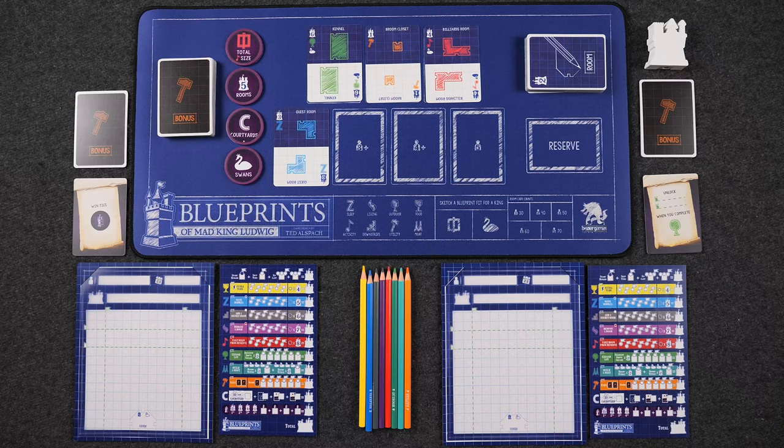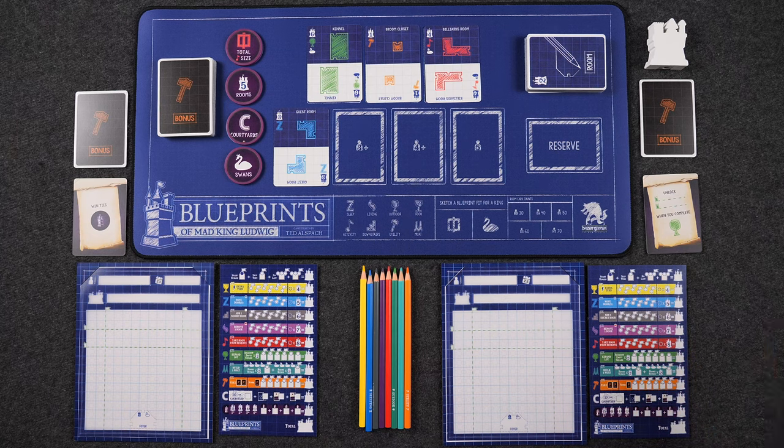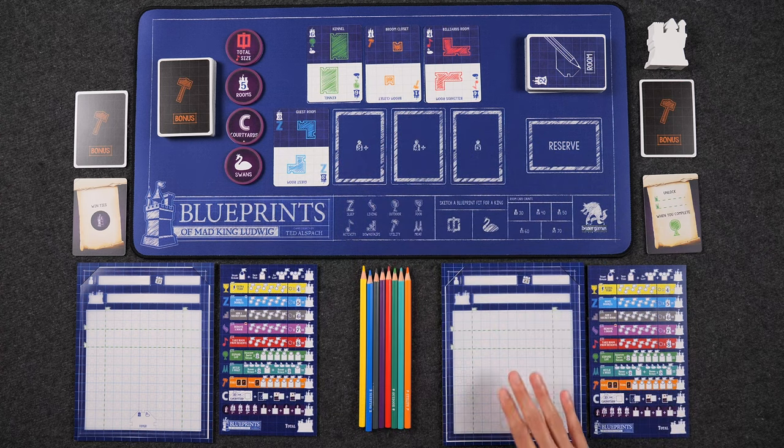If it pleases your attention to the center of the table, we're all set up here for a two-player game of Blueprints of Mad King Ludwig. Welcome to the planning grounds, where we are going to be drawing out the blueprints for our castles. Each player is given their own sketch sheet, and this is where we are going to be drawing all the rooms of our castle. We start with a foyer at the bottom here, which we are actually going to color in before we start the game, because it's going to dictate the starting room type that you have. We also have our own score sheet that's going to be keeping track of all of our points, as well as our bonuses and rewards that we can spend.